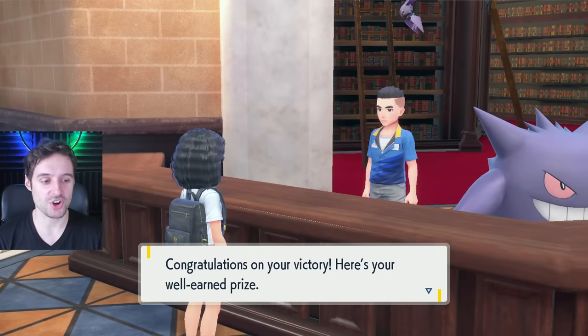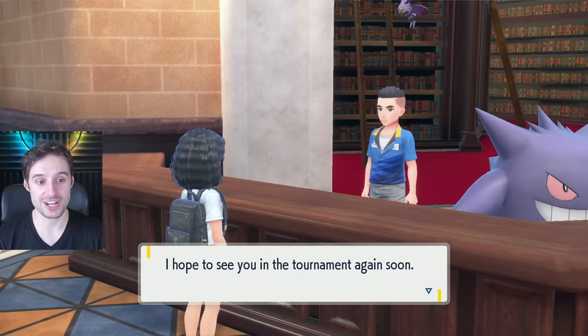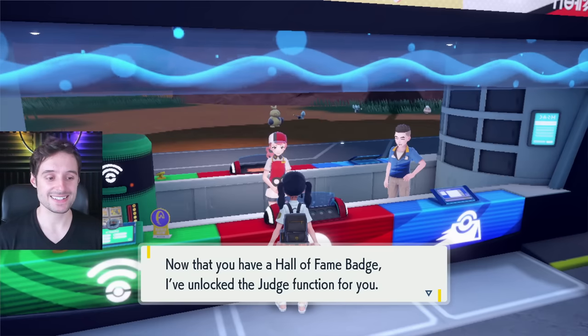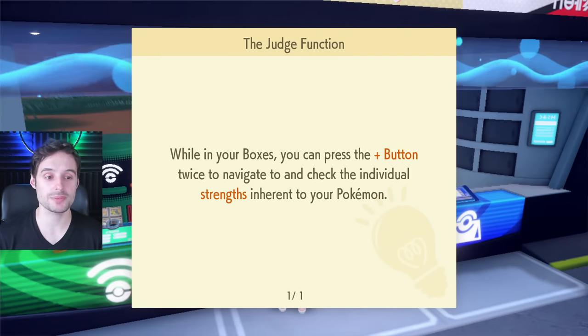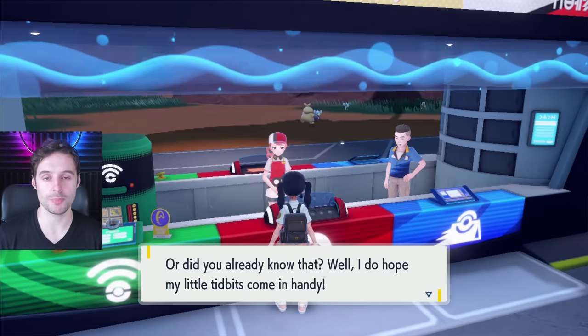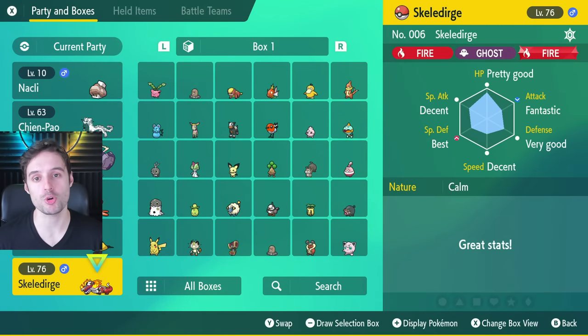However, the rewards are not even remotely close to worth the time you put in — you will get absolute garbage every time you finish it. It's actually a little sporty cap. Next up is getting access to the Judge function, which gives you access to your IVs. You'll be able to examine the IVs of your Pokémon in your box. To get it, just go to a Pokémon Center, heal up, and talk to the person at the desk.